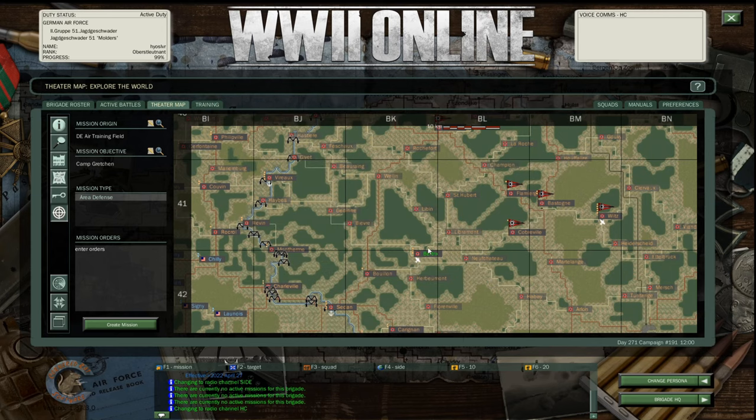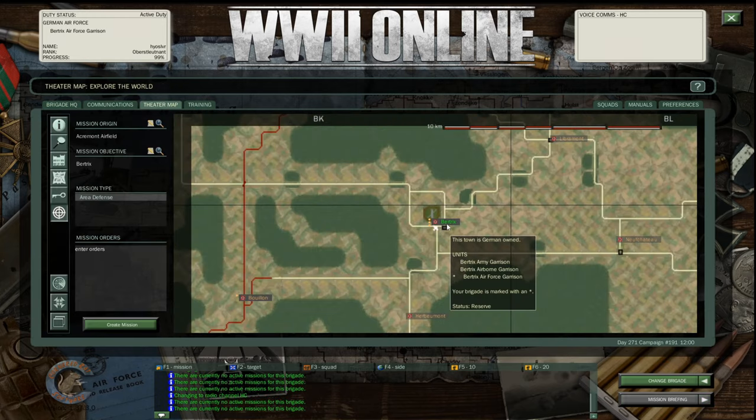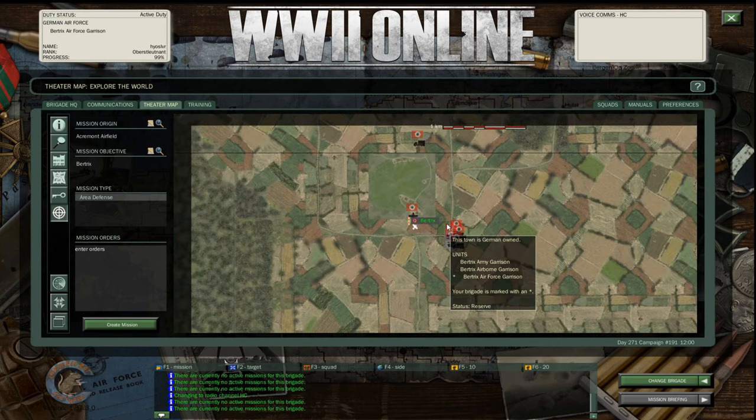Rather than go to Practice Offline, which runs within your own PC, you can also go to an actually supplied training server. This is a server that's blank — there are no battles going on — but you can go in and treat it as a real server with supplies and all that. Anything and everything is available to you, regardless of rank or subscription. You can go into the training server, invite other people, interact with them, and train together.